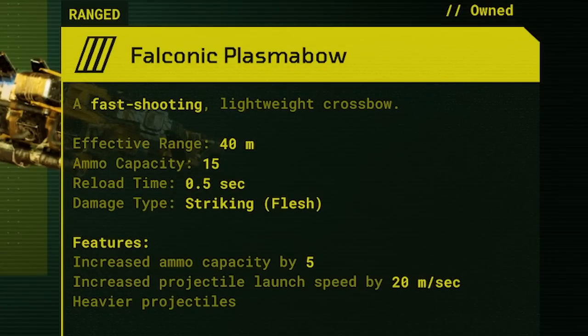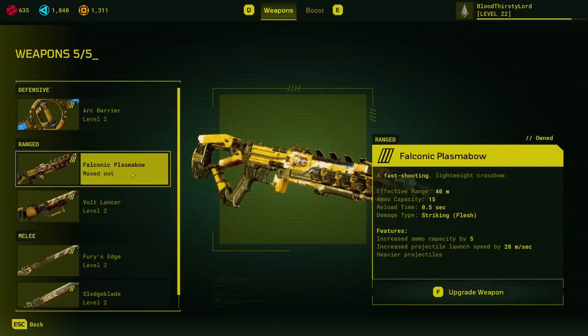The features include increased ammo capacity by quite a bit, reaching 15 ammo capacity. Effective range is 40 meters, reload time is quite efficient, striking flesh early, and it also has increased projectile launch speed by 20 meters per second — very nice against heavier projectiles as well. There's some nuance to this: it can actually counter some traps to some extent and destroy them, preventing them from grappling you.